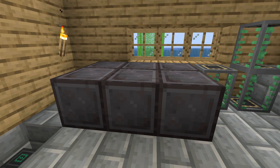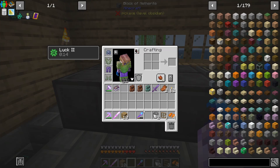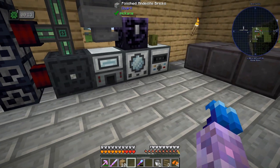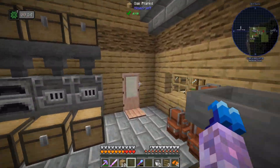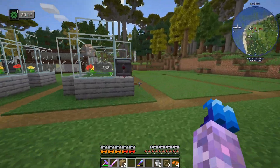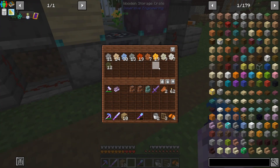Six netherite blocks — that's pretty good. And full netherite armor just because — I know it's way harder to do that in vanilla, but very easy in modded depending on what you've got. So that's done. We've got another vacuumulator picking up stuff, even putting it into chests now.